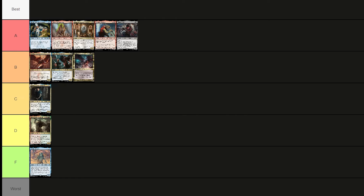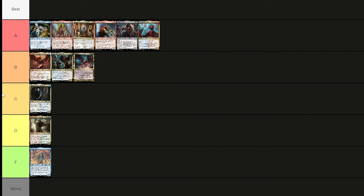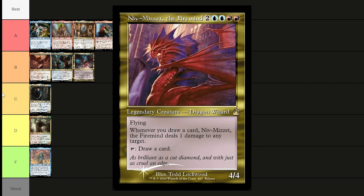Niv-Mizzet Parun costs three red and three blue — a 5/5 dragon wizard. He can't be countered, has flying, deals one damage to any target whenever you draw a card, and whenever a player casts an instant or sorcery spell, you draw a card. He's just busted — you can do infinite combos with him. Everybody knows how broken he can be.